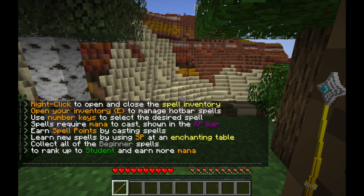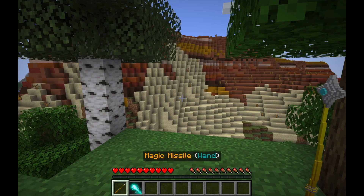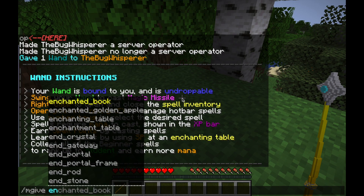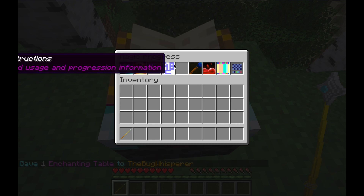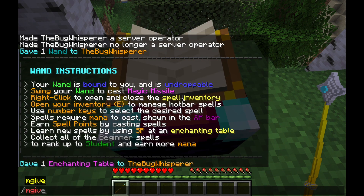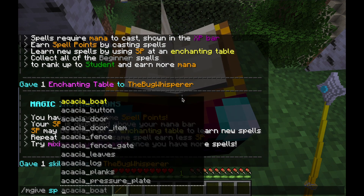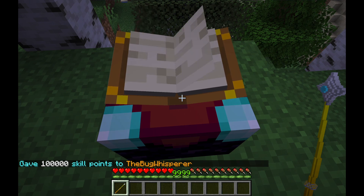That will give you the basic wand you would get from crafting. This is available to players — by default when you install Magic they can craft it. Your wand will just have magic missile on it. If you want to test progression, you need an enchantment table. Do slash mgive enchantment table, place that down, and then right click it with the wand and you have your menu. If you go in the spell shop you'll see all the spells players would be able to get, but you can't afford any of them — you have zero SP. So let's give yourself some: mgive SP, and do a space and give like 10,000 or something. The max is basically 9,999, so you'll see above your XP bar you now have 9,999 spell points.